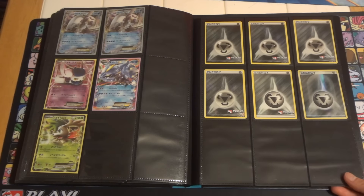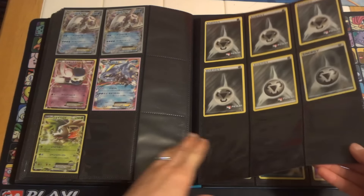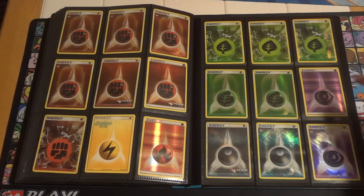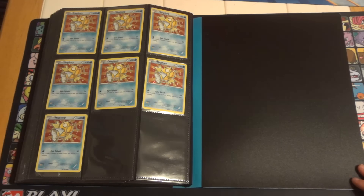And since the binder I used to hold these in sold, these are being moved to this binder instead — all of my holo energy. We have a few Generations ones to add to it: the fire and the psychic. And we still have a few of the Target promo Magikarps; all of them are sealed.